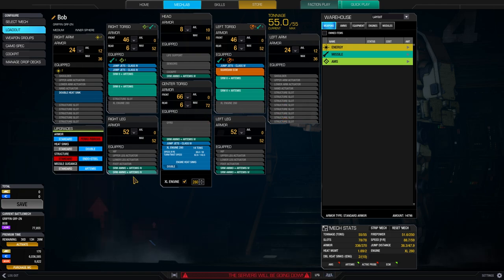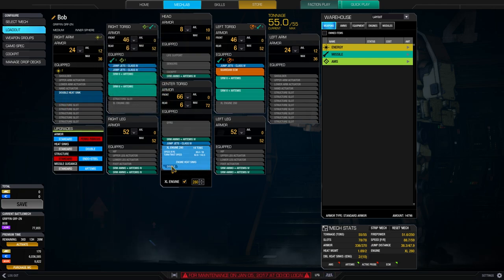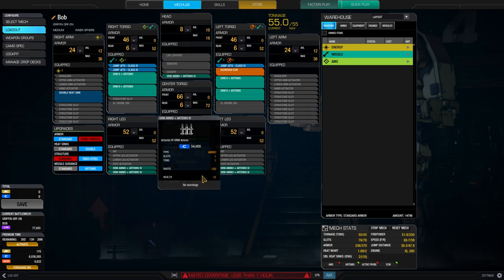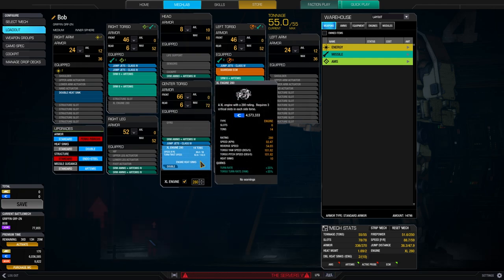I have 6 tons of ammunition as well and one single double heatsink in the arm and one in the engine. XL280 for this one because 88 kph is okay, I would say. You could go for 300 and drop the heatsinks and some jump jets, but I think 280 is just enough for that chassis.